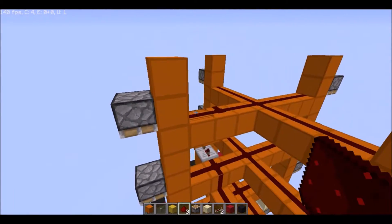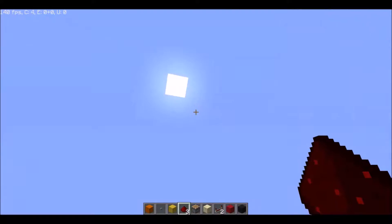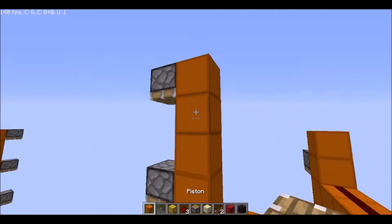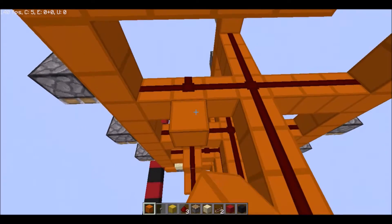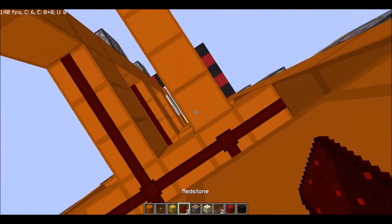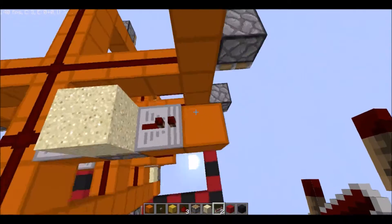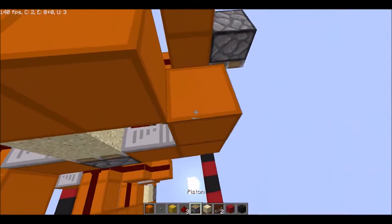Now I'm going to show you how to make it infinitely expandable from bedrock to sky limit. This part's a little bit different — I'll just do one for the sake of time. You grab this and make it a little bit longer. Put a redstone right here, then a repeater, make a monostable circuit and put it on one tick.